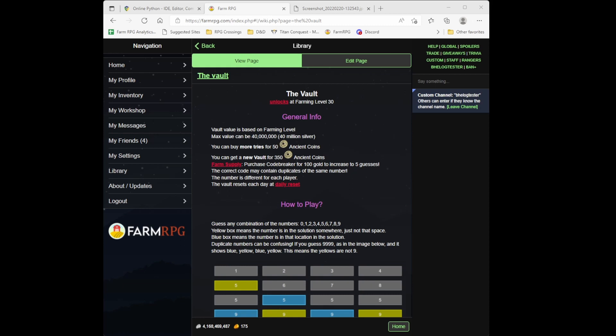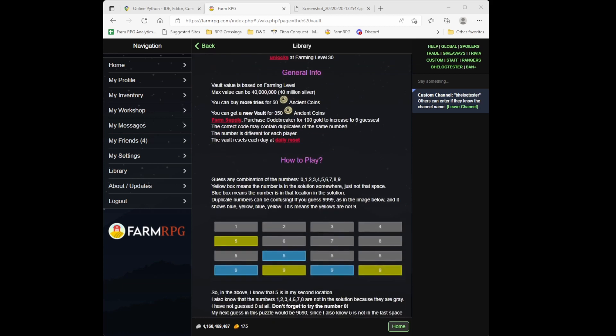The first major change is the colors were changed to green, yellow, and blue. Yellow means that the number is in the sequence; blue means that the number is in the correct spot. Previously it was green and red — I can't remember the exact colors from alpha.